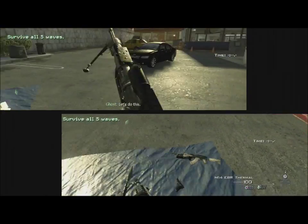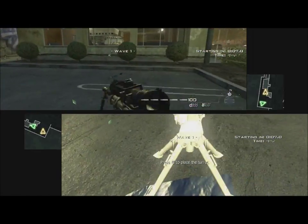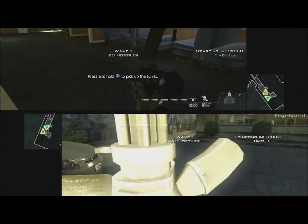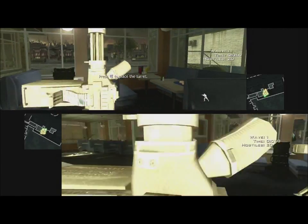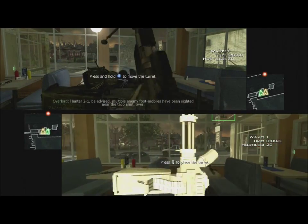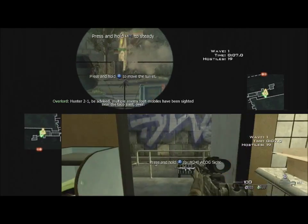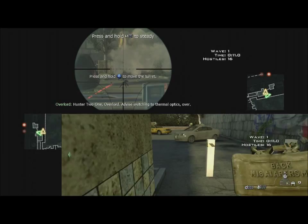Let's do this. Hunter 2-1, be advised multiple enemy foot mobiles have been sighted near the taco joint, over. Hunter 2-1, Overlord, advise switching to thermal optics, over.